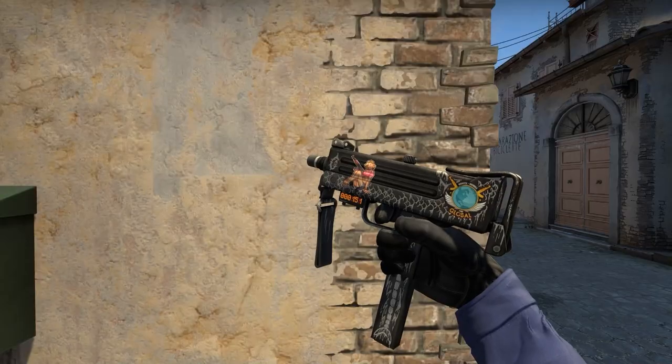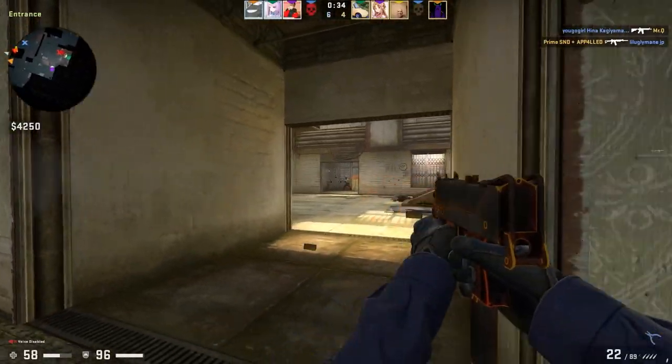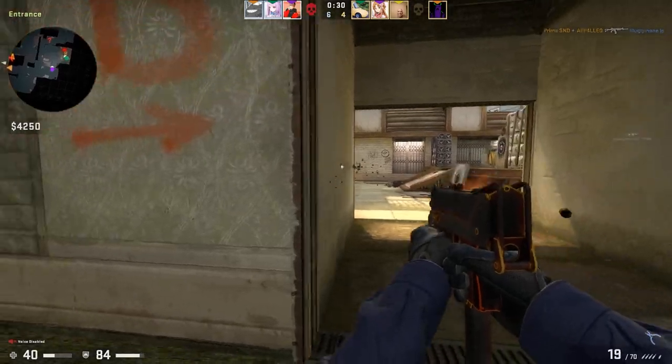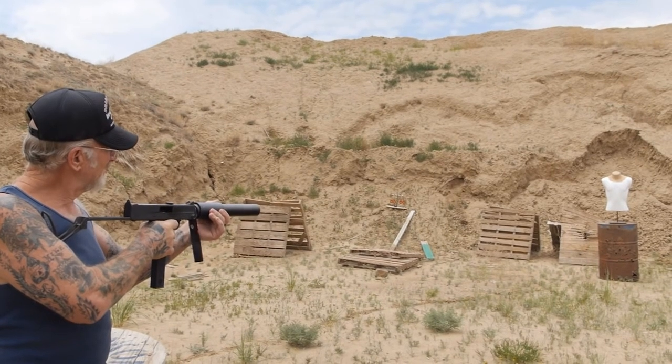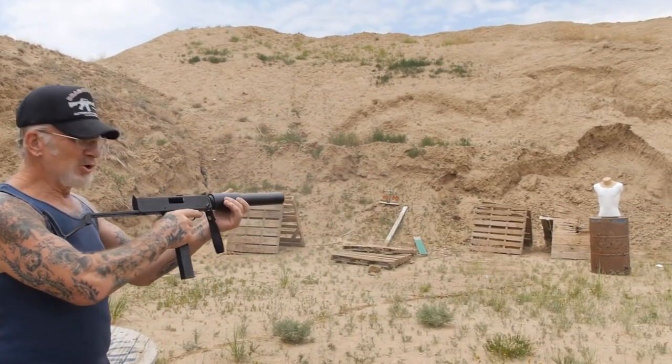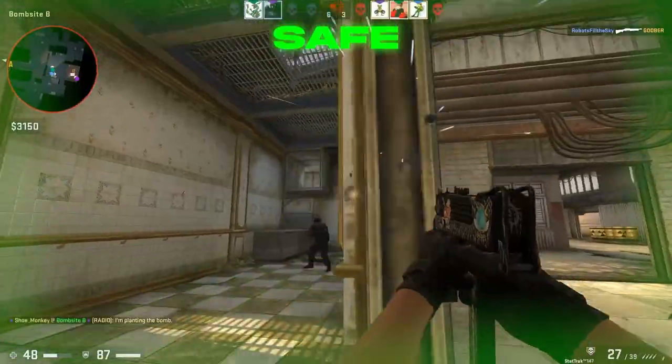On bigger angles like this one, you keep running until you hit the other wall, and then you run back. Everyone knows you're not actually supposed to aim with the MAC-10. These machine guns, you just spray the bullets — you don't even have to aim. The MAC-10 is all about rushing and spraying, and this is the best way to do that.